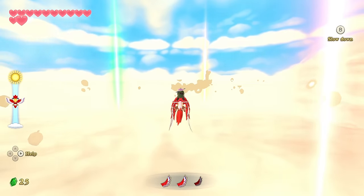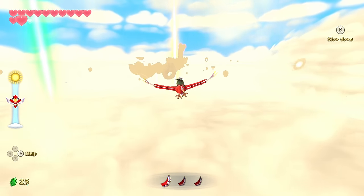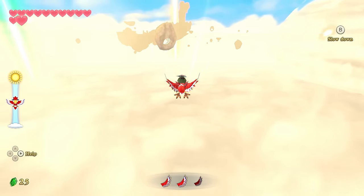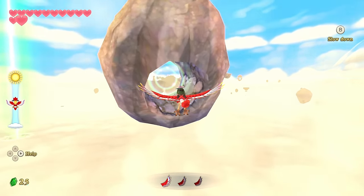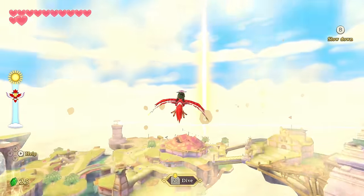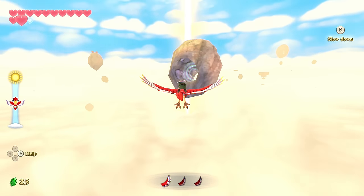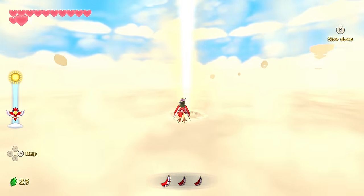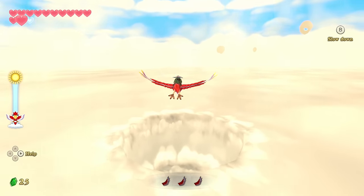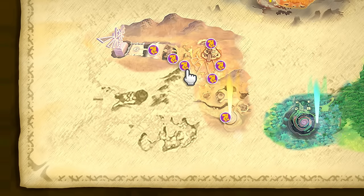We're doing pretty well without really going out of our way to 100% the game — we have a lot of hearts and there's still more to get from dungeons. We're not sure yet if we'll deliberately 100% the game, but side quests and mini-games are still at the core of what Zelda is about — it's not just the main quest. We'll do side content too, just maybe not all of it — like that stupid Fun Fun Island mini-game.